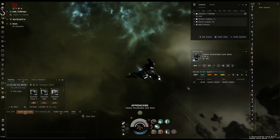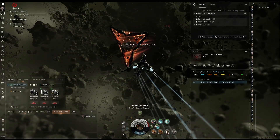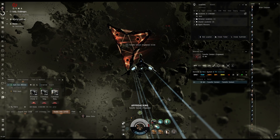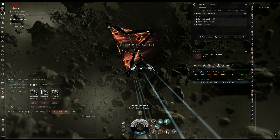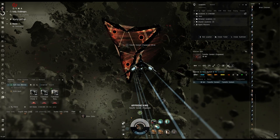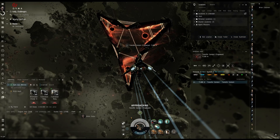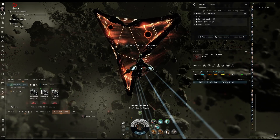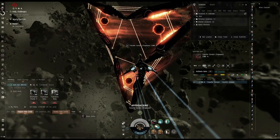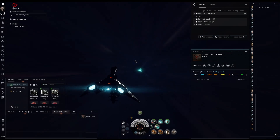All right, we've got our first one done. We are going to go ahead and go to our next room. I'm going to go ahead and rep this so we go in with zero damage. By the time we get there, our capacitor should be full again. Seems like this fit might be better for electrical — it might be a little bit more cap stable. Jump into our next room.